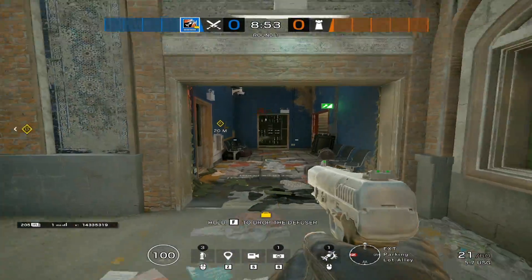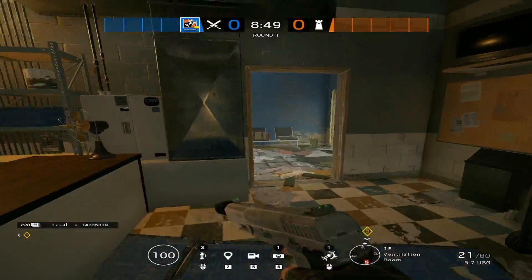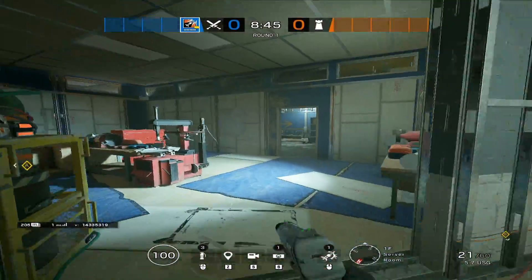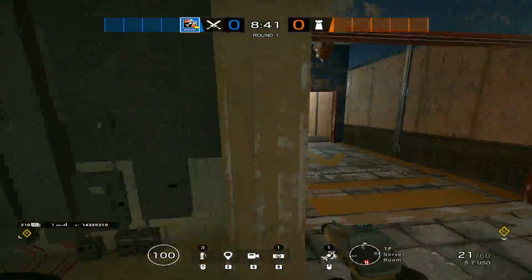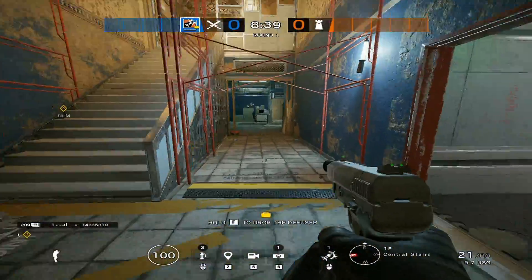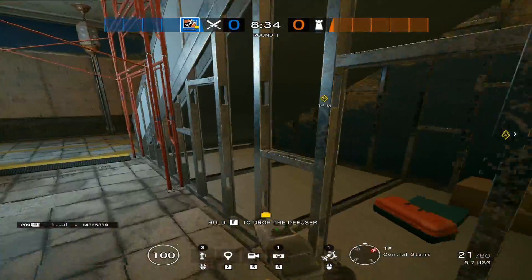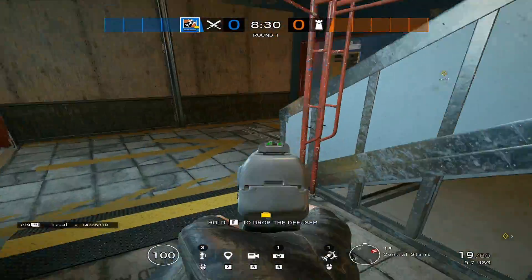We're gonna be starting out on main door here, or front door. We have ventilation right here, or vents is fine. Then we can move on to server, and we have your workshop in the back. You have your metal stairs, your bottom metal stairs. Typically I would call this blue hall or bottom metal hallway, and bottom metal would be kind of in this general vicinity.